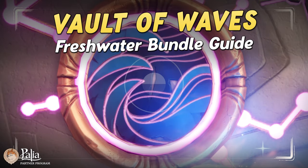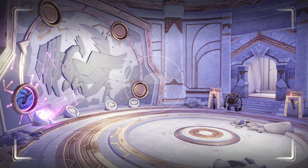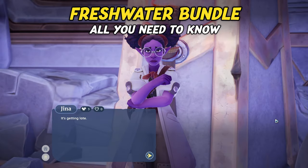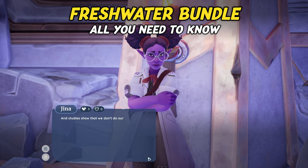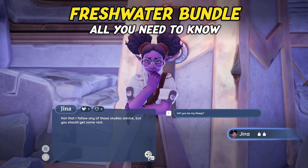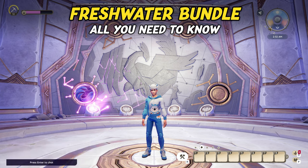Hi, and welcome back to another guide in our Bundle series. This time around we have put together a full guide for the Freshwater Bundle, to help you complete any of the four steps. We've included information such as time of day, location maps, and more — anything we feel is relevant and can help. If you missed part 1 and 2, the Spooky and Beach Bundle, we also have guides for those on our channel. Make sure to check in for the final bundle — depending on when you watch this video, it might already be live.